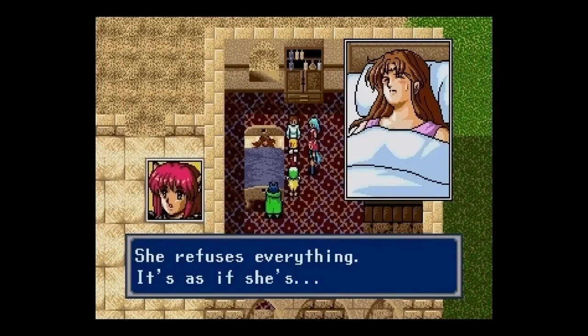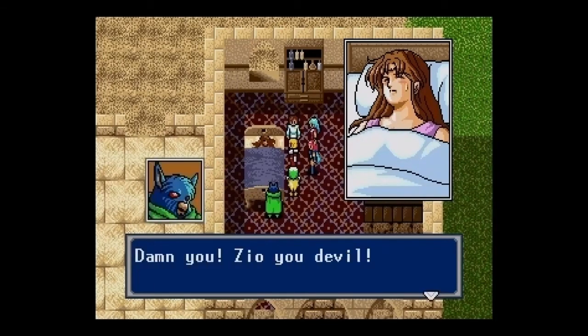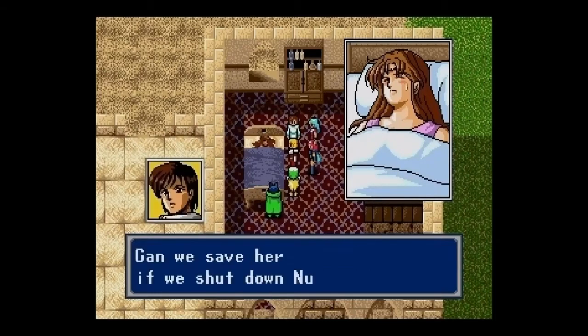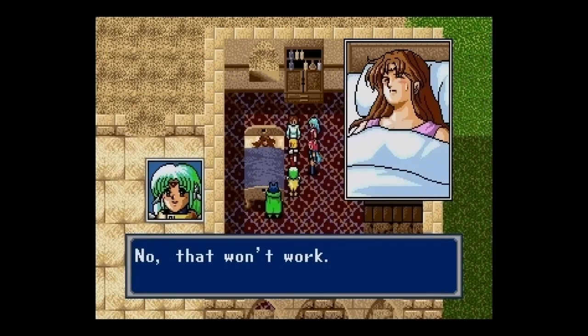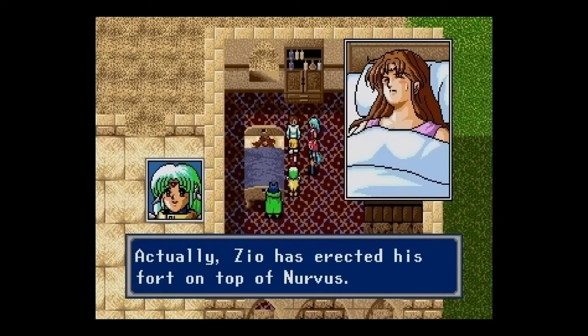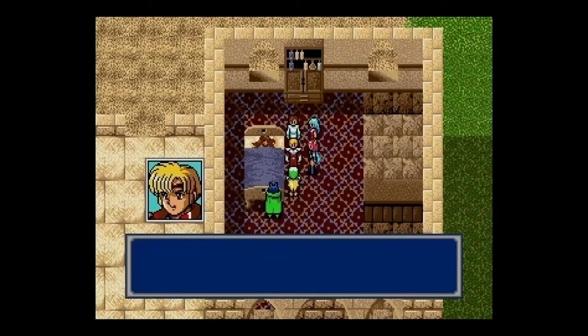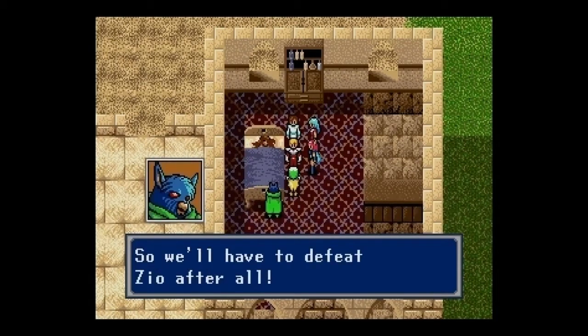Can we save her if we shut down Nurvus? That won't work — Nurvus is located in the basement of Zeo's fortress. Actually, Zeo erected his fortress on top of Nurvus — that's below the invisible barrier! So we'll have to defeat Zeo after all.